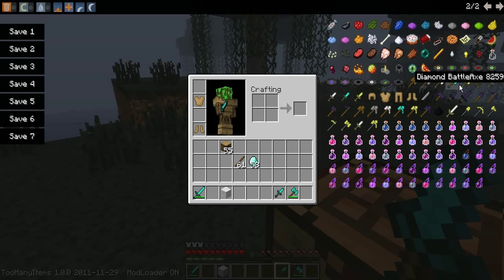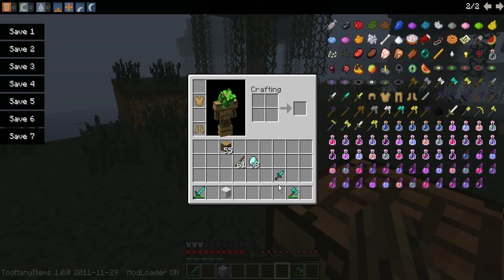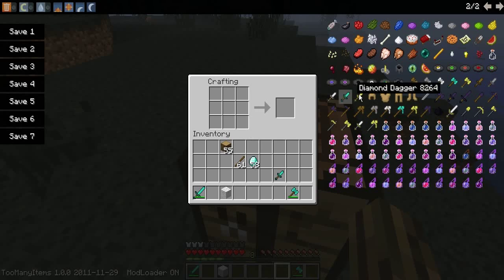Actually that's obsidian tools. You can make obsidian tools in this mod. Obsidian tools have twice the power of diamond tools but only half the durability. I can't exactly remember what daggers do, but it's pretty useful because you can create it with just a regular 1x1 crafting grid — you don't need a three-by-three crafting table.